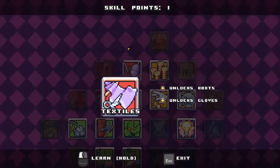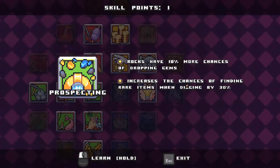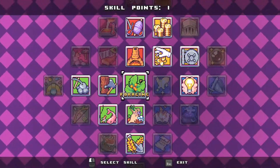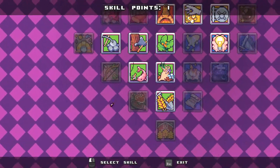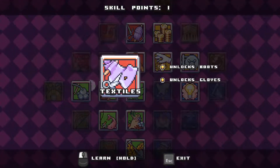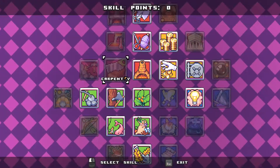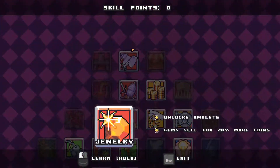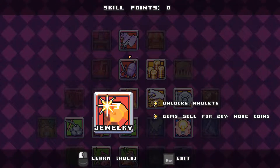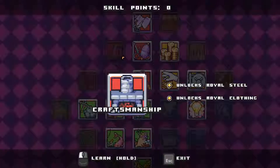Now I have a toss-up between doing boots and gloves, or going for gems and finding more rare items, because I want to extend somewhere down here. I think we're going to go for boots. Let's unlock boots and gloves. And that did... oh, amulets — that's another one. Royal steel and royal clothing.